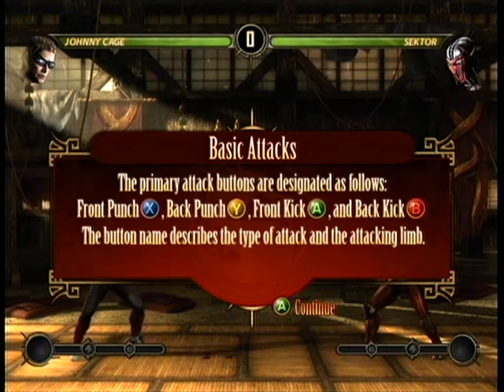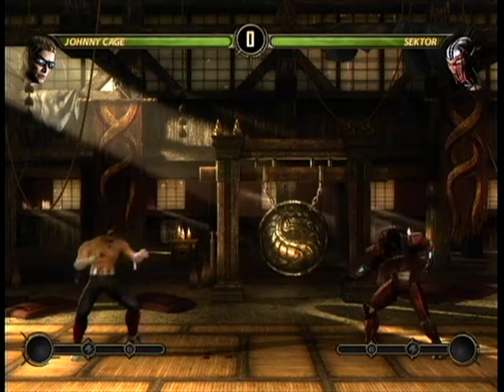X is front, Y is back. B is back — remember, B as in back. And A is front. Just think of A coming before B as an easy way to remember it. If you know that A is front and B is back, and that X is on top of A, then X is a front punch. And since Y comes after X in the alphabet, Y would be a back punch — basic logic of alphabetic order.